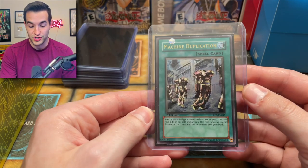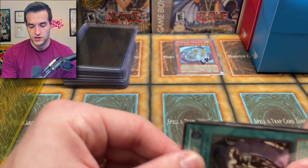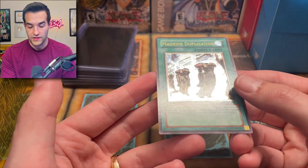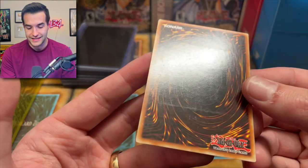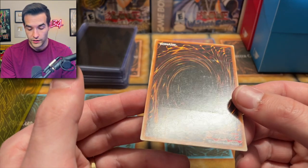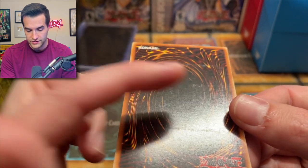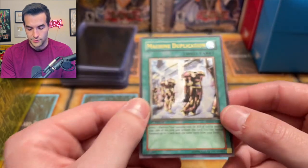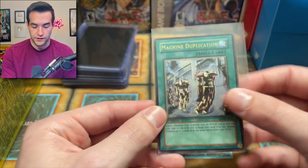Next card is Machine Duplication — an ultimate rare from Rise of Destiny. One of the absolute best cards you can pull because it's been a really really good card for a long time. Rise of Destiny has that notorious scuffing — they come out of the pack looking like this a lot of the time, which is very unfortunate. There's definitely some play scratches added in, some edge wear — Rise of Destiny printing is just terrible. Still a pretty nice moderate play card.